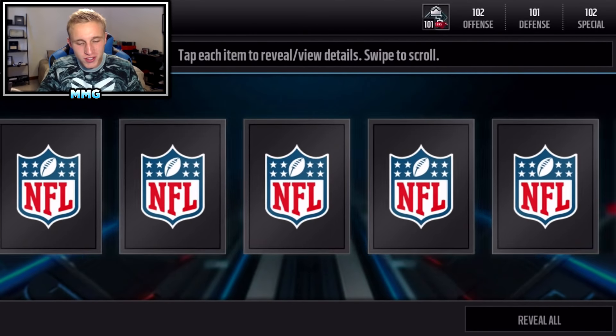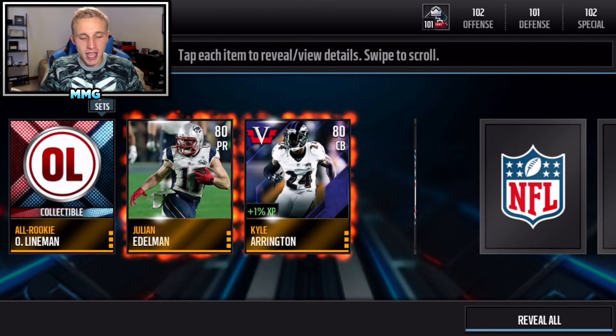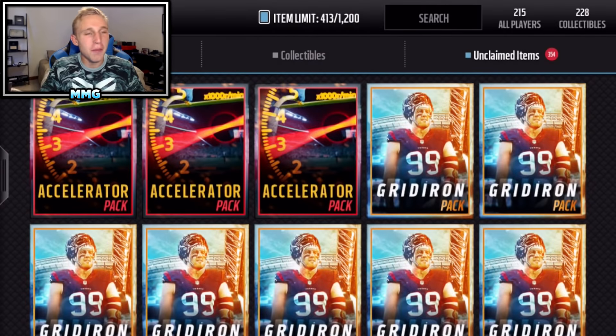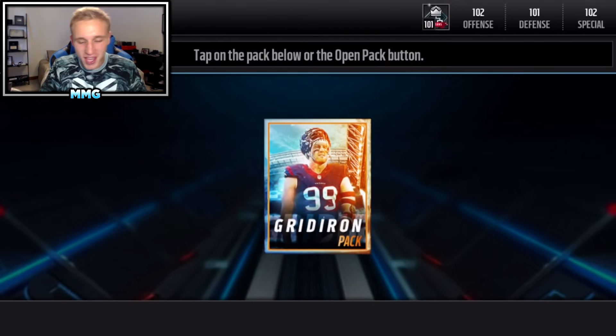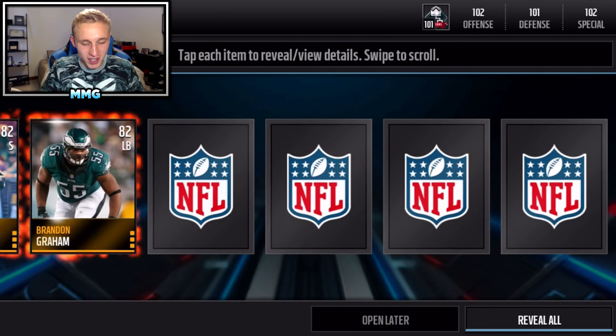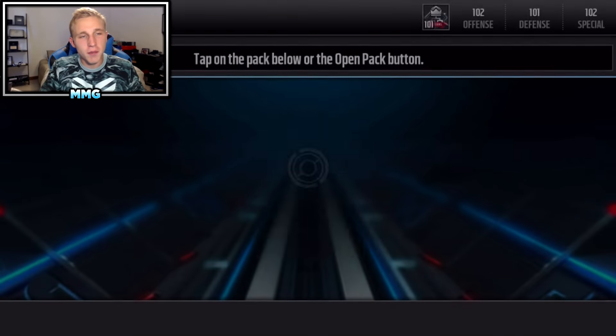I've been seeing people pull flashback players, and there's one other program you couldn't get in Goal Line — hopefully we'll pull one. These are some pretty sick packs. I pulled a 96 Sean Smith on my other account, I've seen people pulling 96 Ndamukong Suh. It could be like a touchdown pack where you just get a crappy gold, but on the other hand you could get somebody awesome.